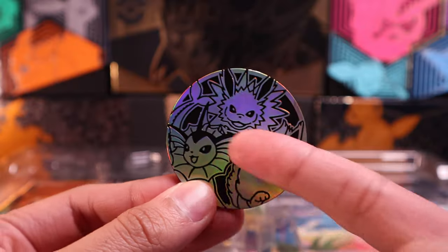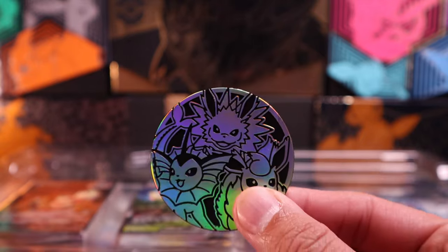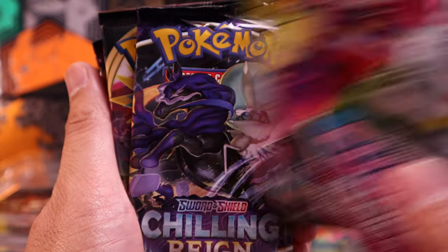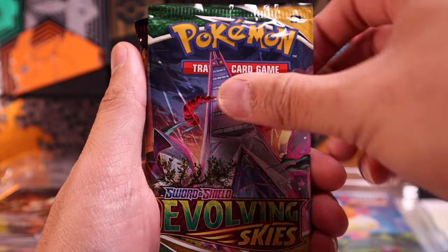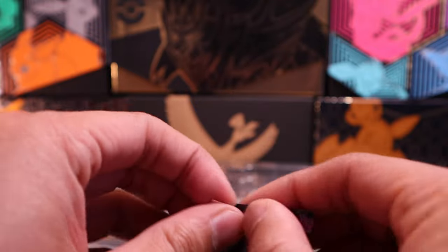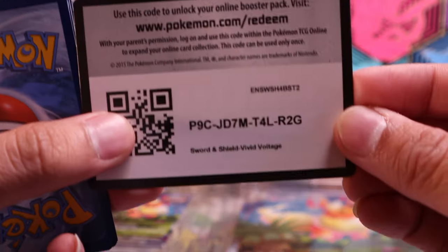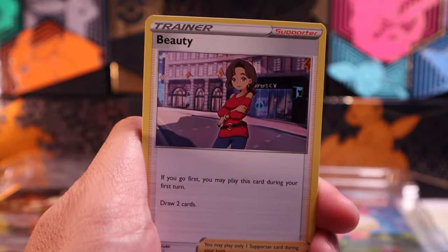We'll knock this one out. Jumbo coin with the Eeveelutions — I still don't understand these jumbo coins, but hey, if you like them, why not? Pack-wise, we get two Fusion Strike packs, one Chilling Reign, one Rebel Clash, one Evolving Skies, and one Vivid Voltage pack. We'll start off this video with a Vivid Voltage pack. I know I'm still chasing that Pikachu. Will we finally see it? I hope so. But until then, we will be looking at these Eeveelution boxes, which I'm very excited for.